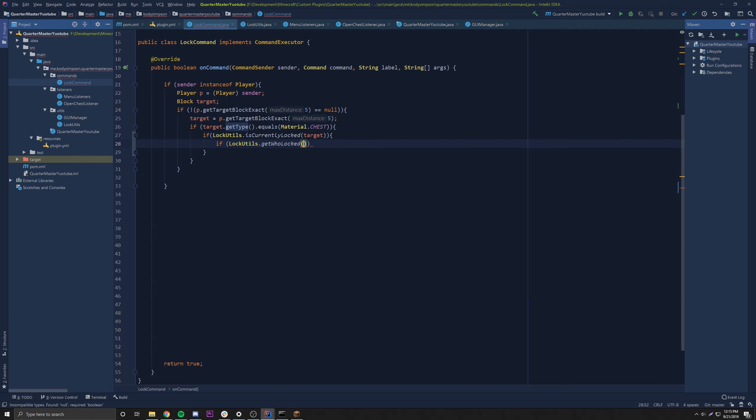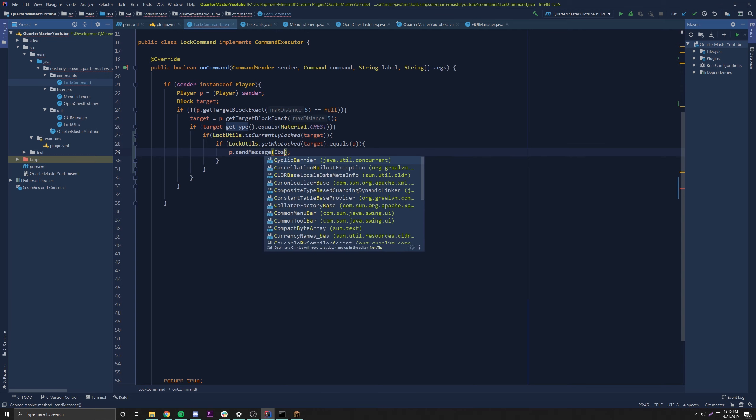So we'll do LockUtils dot getWhoLocked and then target, so we get an instance of who locked it. And let's see if that's equal to the person who's trying to lock the chest right now — the player, the sender. So if it's equal to that same person, that means we can just say p dot sendMessage, ChatColor blue, 'You already own this chest, it's locked.' So they just know that they already locked it and everything's secure.